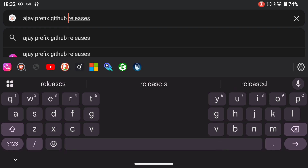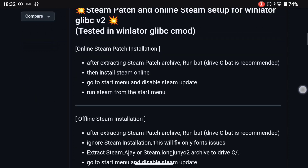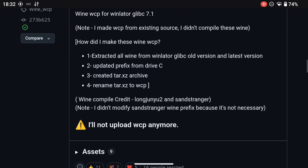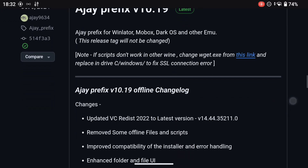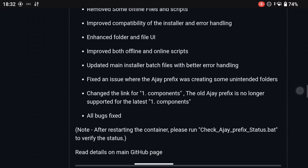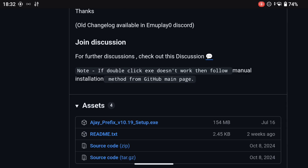What you need to do is come to this page, or just Google 'GitHub AJ Prefix Releases'. Scroll down. At the time of filming, version 10.19 is the latest version of AJ Prefix. Come all the way down until you see the .exe file: AJ Prefix V10.19 setup.exe, and download it.